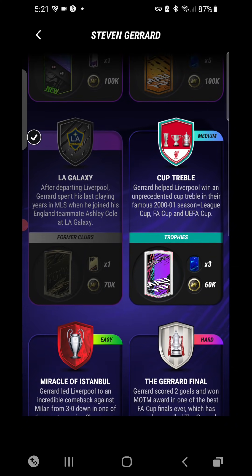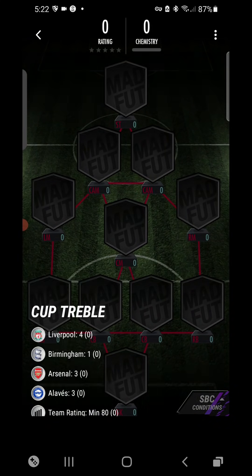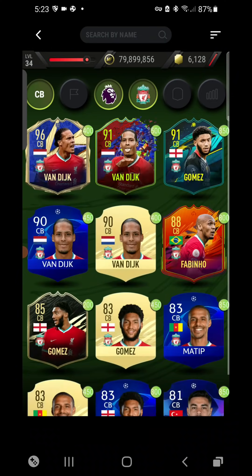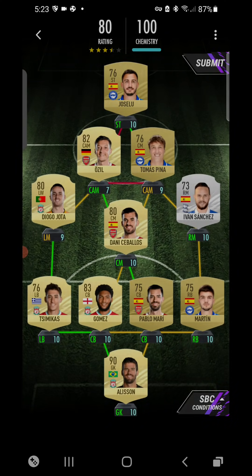Now we're going into the Cup Treble SPC — this one might be quite tricky, it's a kind of hybrid one. I used Alisson in both this SPC and the previous one, sorry about that. I used Ivan Sanchez as the Birmingham right midfielder, and then I used Tomas Pina, Martin, and Josie Lou for the chemistry for the Alves players. That one is done — one OP pack reward.